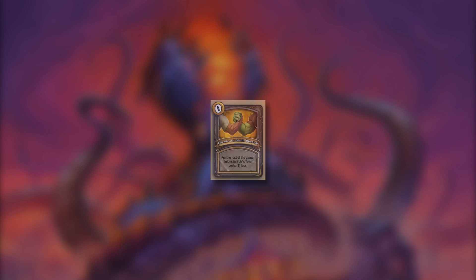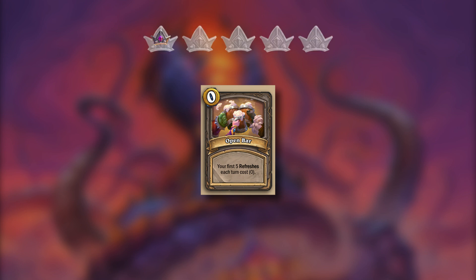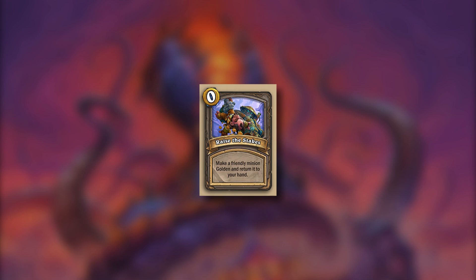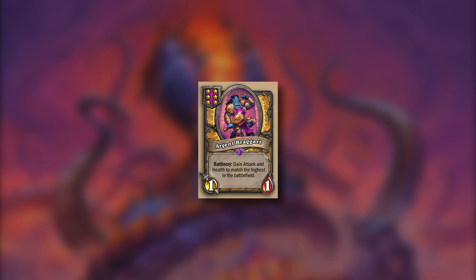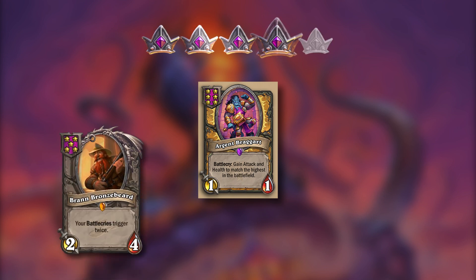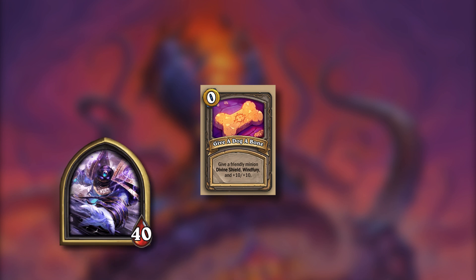For some reason we also have spells for turn 16 which is crazy as games rarely even get this far, but let's rate them anyway. For the rest of the game units cost 1 less - so for like 1 turn probably, 1 point. Your first 5 refreshes every turn cost 0 - actually pretty good if you're looking for specific tech cards or key units, 3 points. Make a friendly minion golden and return it to your hand is pretty busted compared to these other spells - 5 points. Refresh your gold - isn't this just strictly better than the 5 free refreshes? It's a one-time use but it's turn 16 - 4 points. Then we get a tier 6 unit that gets stats equal to your biggest guy on the board - pretty nice with Brann, 4 points. Discover a Darkmoon Prize from each of the previous prize turns - actually decent I think, 4 points. Give a friendly minion plus 10 plus 10, divine shield and windfury - it's like Al'Akir but better because it doesn't get taunt; slap this on a cleave or a Murozond or a poison and win the game, 5 points.